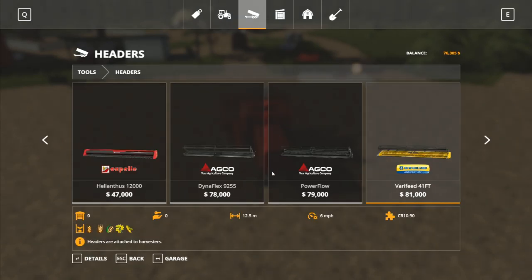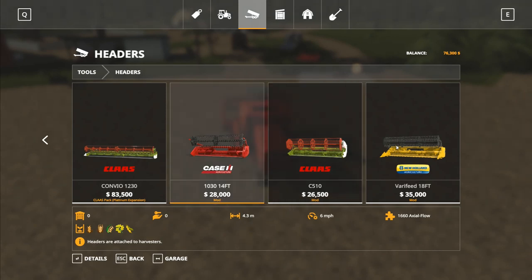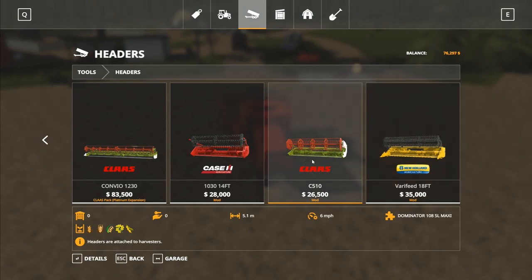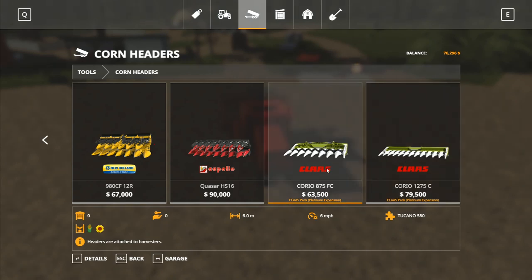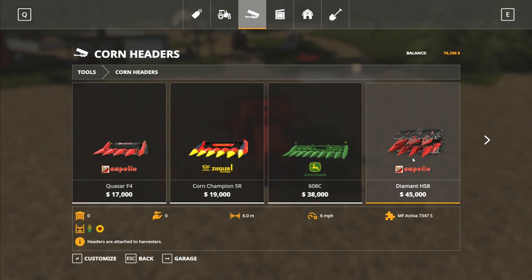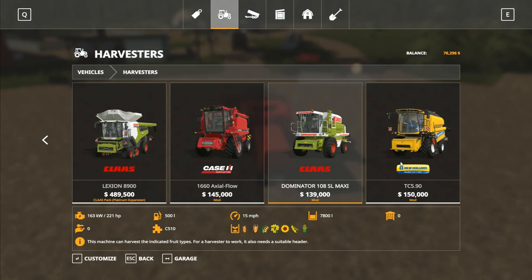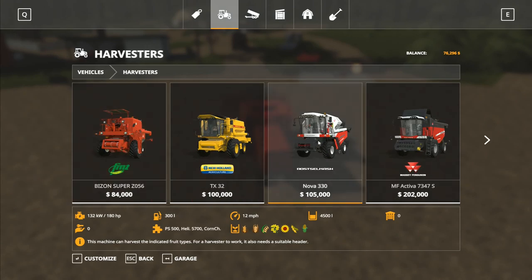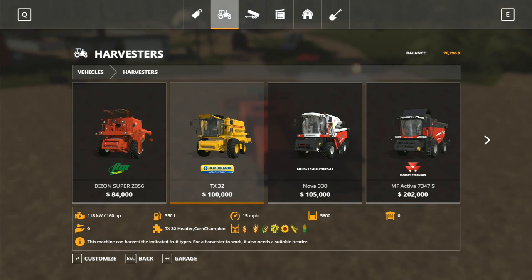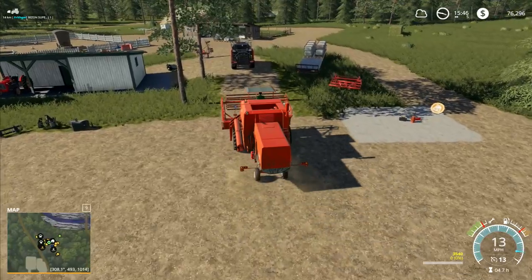Looking at headers, there's a five meter header which would go on the Dominator, the Claas one is 4.3 meters, and then there's one at 5.5 meters - 18 feet. So we could have a Claas Dominator in here, that would be quite a cool one. I'm actually thinking that maybe the Rossel Mash would be good - it's got a five meter header on it. Both will take the corn champion header. We need to sort of have a little think about that and go one way or the other - I'm not quite sure which way it's going to go yet.